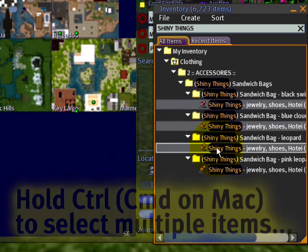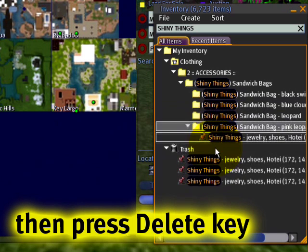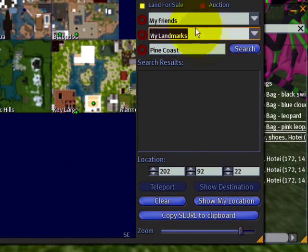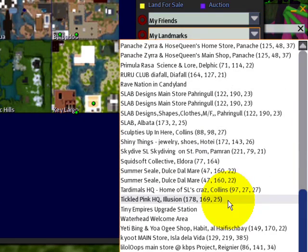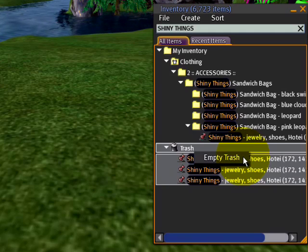Hold down the Control key to select multiple ones, then press Delete. Once they're in the trash, the trash doesn't need to be emptied right away, but when you check the world map again there should only be one — 'shiny things' — just like that. Of course, eventually you want to empty the trash; that's always a good thing to do, to discard your unnecessary items.